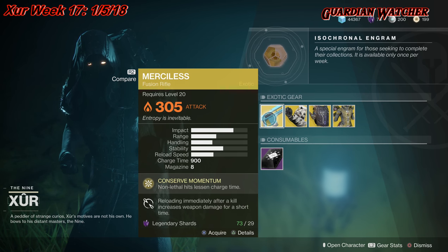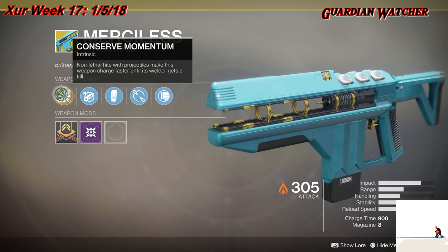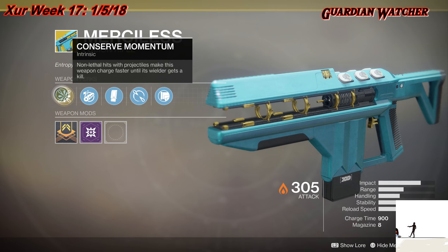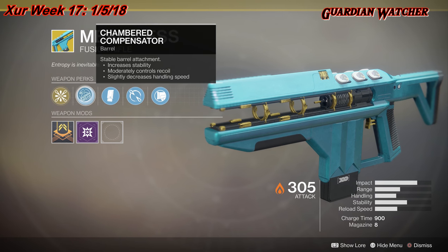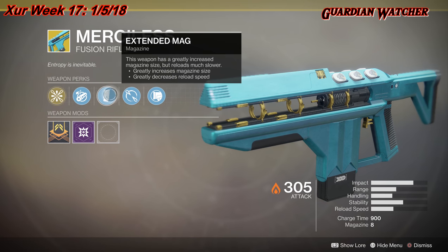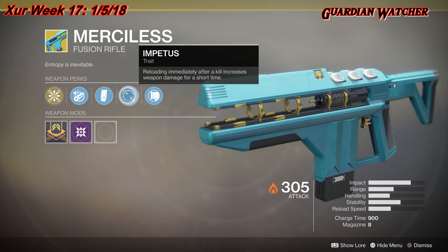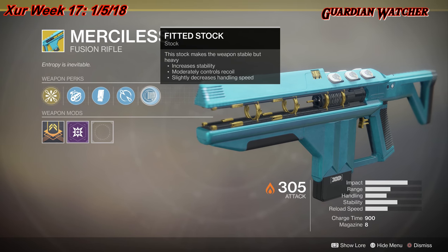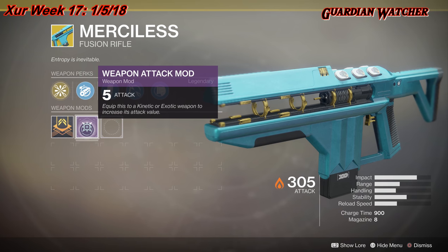It is an exotic fusion rifle that does solar damage. The intrinsic perk on this is Conserve Momentum, which makes non-lethal hits with projectiles charge this weapon faster until its wielder gets a kill. Then we have Chambered Compensator, Extended Mag, and Impetus — the awesome trait — which means reloading immediately after a kill increases weapon damage for a short time, as well as Fitted Stock. Like all exotic weapons, it comes with a plus five weapon attack mod.